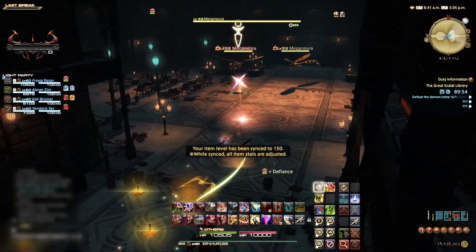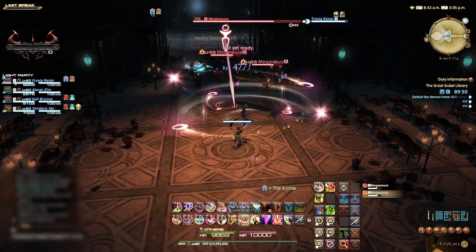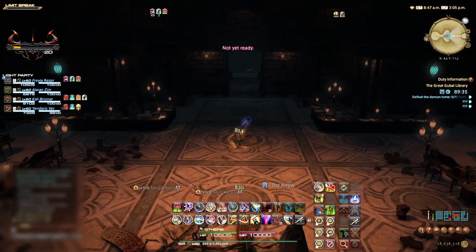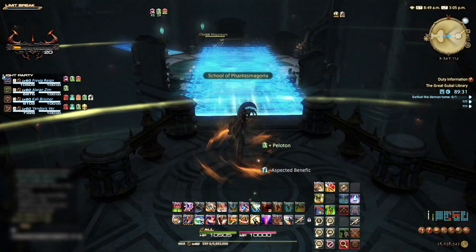We start this duty by making our way forward into the first room, where we are met by two Meganura adds. Quickly kill these, being mindful of a frontal cone AoE that can also poison anyone hit. Once cleared, the bookcase behind will slide open and allow us through.